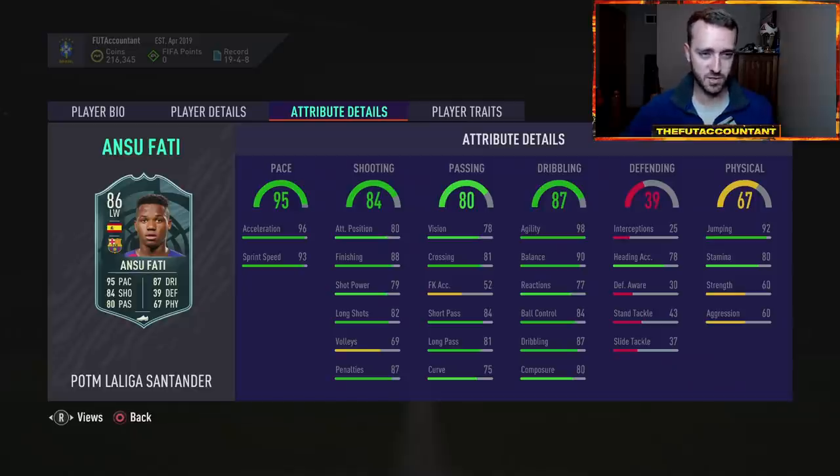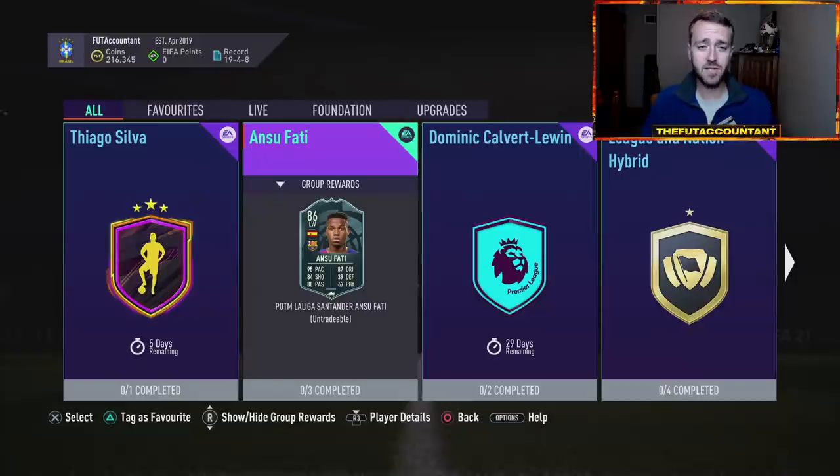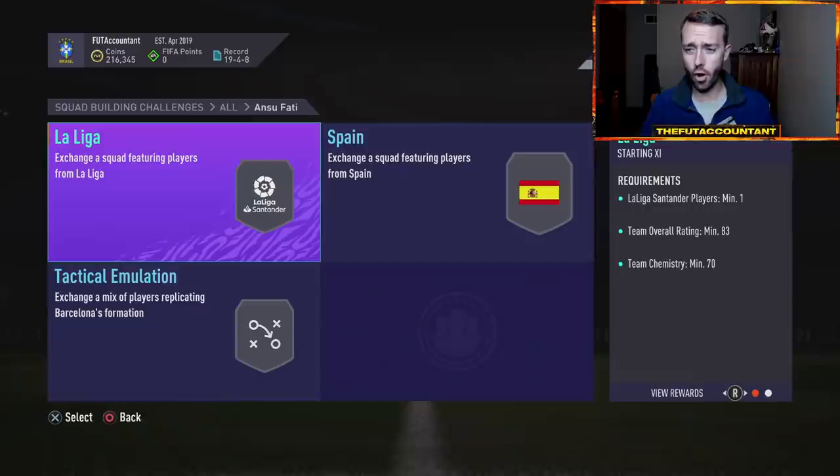I want to look at some market movements and show you what happens when a player like this comes out. There are two types of things that happen when a player SBC drops: there are link investments to that player that could rise, and there are SBC investments used to complete the SBC. There are also substitute players that drop in price because Ansu Fati is another left wing that is Spanish, La Liga, coming onto the game — and that might affect other Spanish or La Liga left wings, or left mids in general.